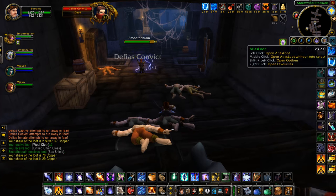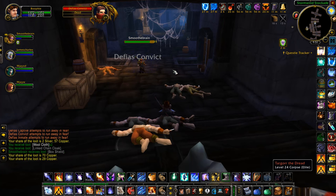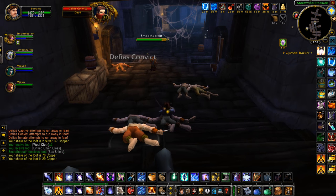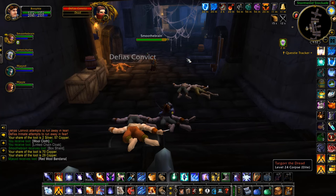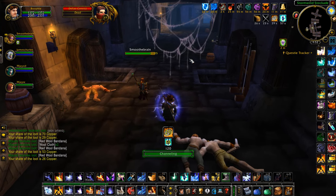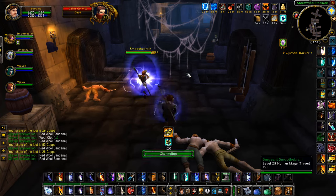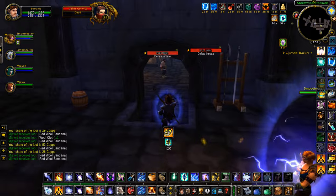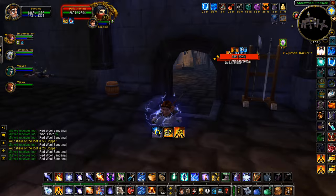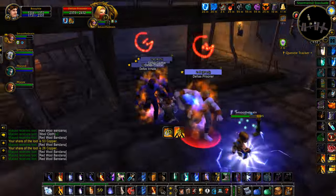Then rinse and repeat — make sure you have full mana, eat up, use Mana Shield to keep your health up while pulling the mobs, then do the exact same thing: one person on the right side room, one person on the left side room, pull all the mobs with Living Bomb. Once the mobs are pulled, both use Living Flame at the same time and stack the mobs together. Personally, I pull the mobs from the right side into the left side where the second booster is, stack them up, and then spam Arcane Explosion.